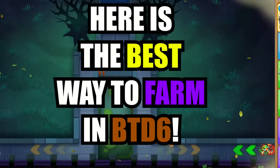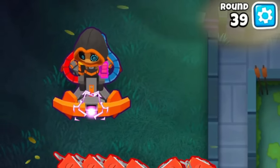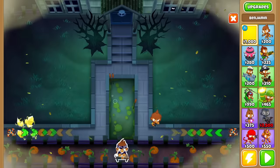Here's the best way to farm in BTD6 that'll let you get a Paragon or even a VTSG by round 40. It all starts with Benjamin.